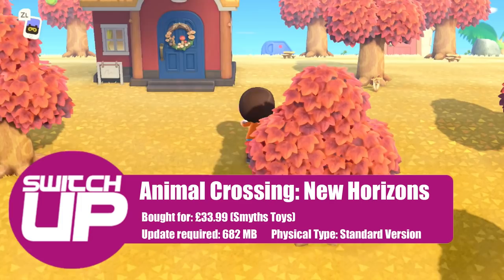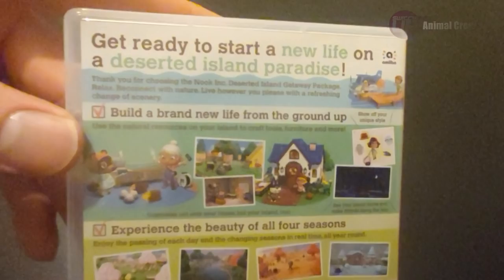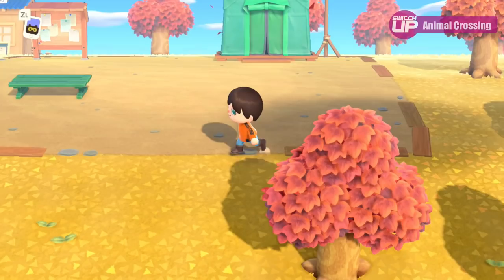Next is Animal Crossing New Horizons — I'm sure one that many people already own. I was a big fan of the 3DS version, New Leaf. This was hard to come by physically when it first came out during the first lockdown. I eventually picked it up a couple of weeks ago at Smith's Toy Store, the day before the second national lockdown in England. They had a deal where you could get £6 off any purchase over £15, so I got it for about £34.